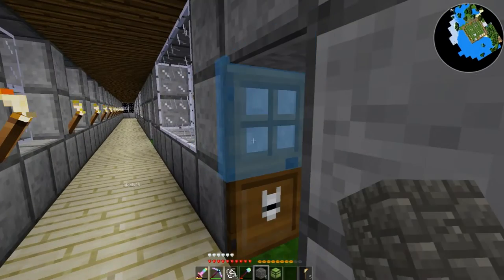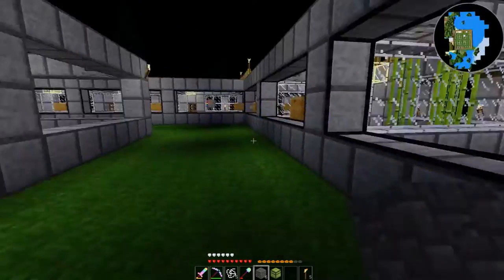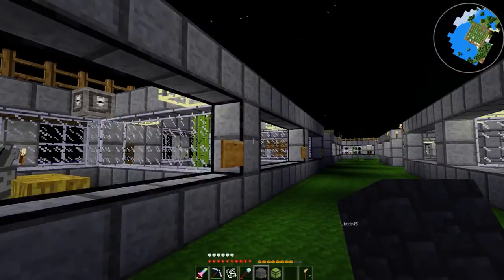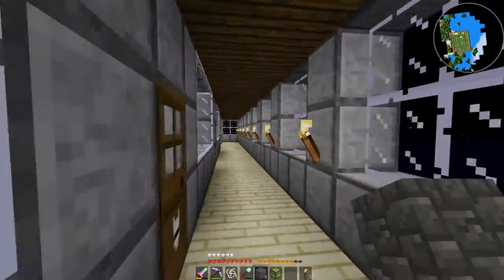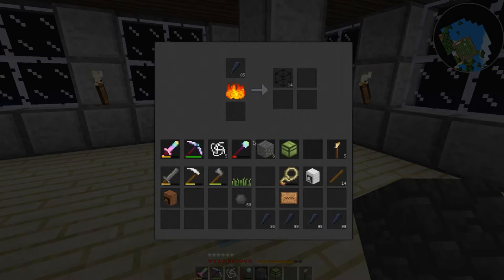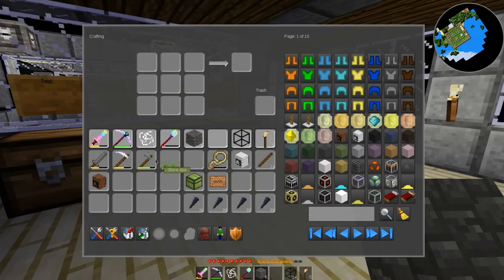I threw signs up into the windows — this is where I'm going to eventually put animals. Currently the animals that are in the cages I cannot move because they're not my animals, so unfortunately I think I'm going to have to put all those guys to the sword and then get my own new animals out there. Which is kind of mean, kind of cruel, but you do what you gotta do.